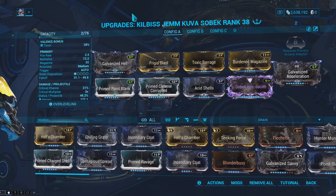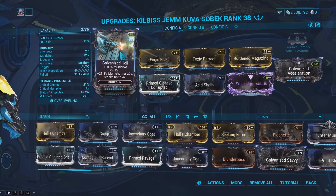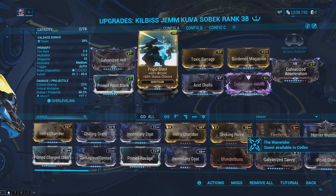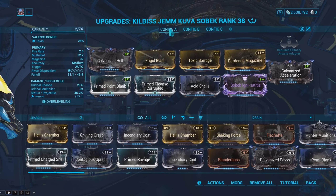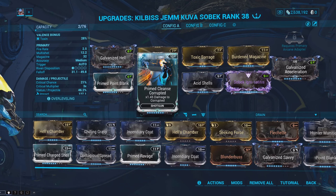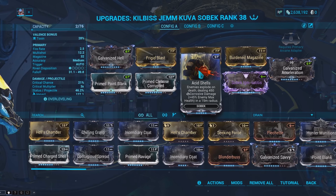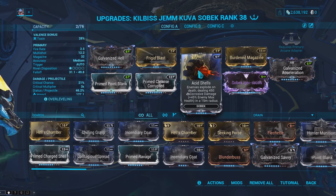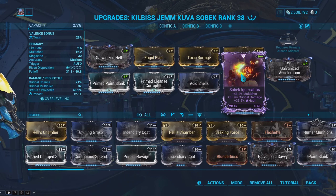Let's get into the mod setup. In the exilus slot I got Galvanized Acceleration for extra projectile speed. I got Galvanized Hell for extra multishot. I got Frigid Blast paired with Toxin Barrage so I can get viral as well as extra status chance. Burden Magazine for extra ammo. Prime Point Blank for a flat damage bonus. Prime Cleanse Corrupted for a multiplicative bonus on corrupted enemies. And Acid Shells to cause enemies to explode whenever we get a kill with the Sobek.